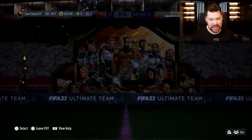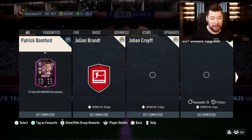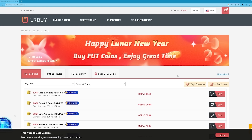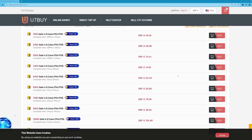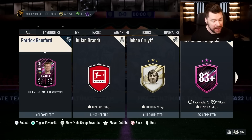We're of course gonna start in the SBC section and what do we see - Patrick Bamford. If you want to afford to complete new SBCs and test out new players, visit u7buy to buy your FIFA 23 coins - they are cheap, fast and reliable. Use my code NEP at checkout for six percent off.